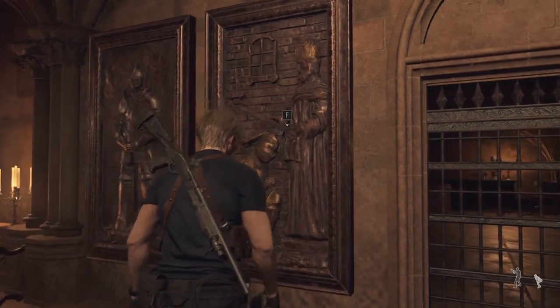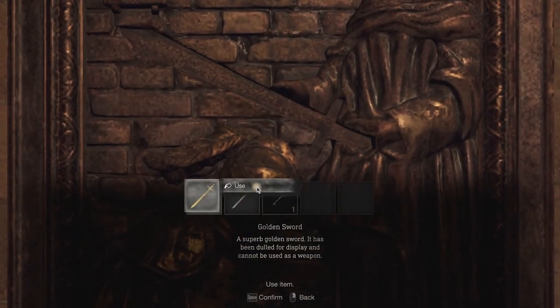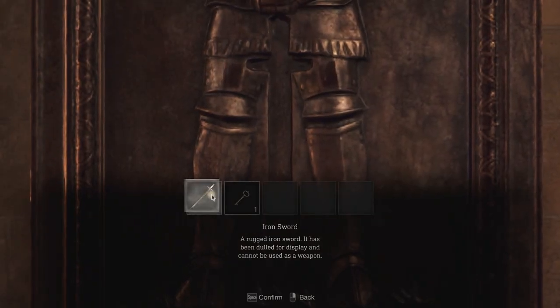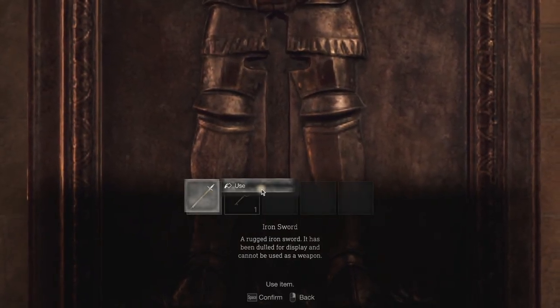And then this one is someone christening somebody as a ceremony, so you're going to do the golden sword. And then this one's just a generic plate armor guy just sitting somewhere — iron sword for this one.